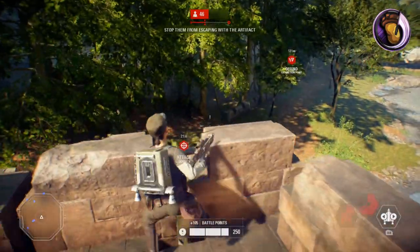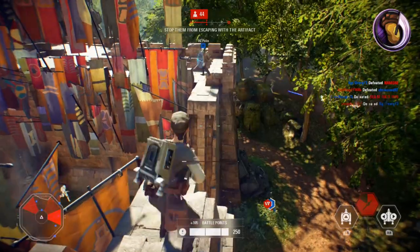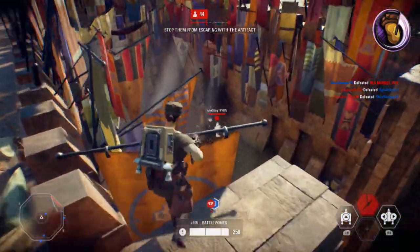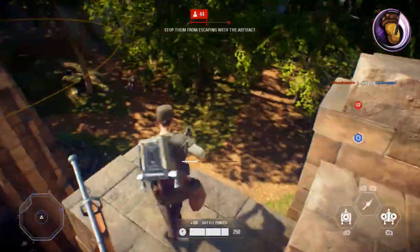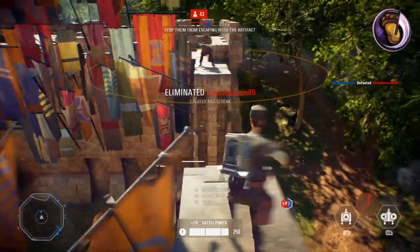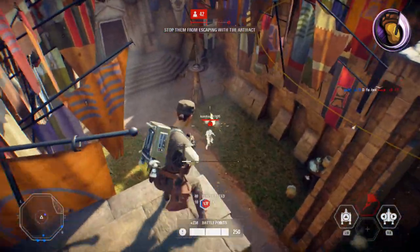The First Order and the Clone Jump Troopers carry powerful pistols for close-quarter combat, and the Resistance and the B2 Battle Droid Jump Troopers have rifles suitable for any range of combat. Once you've chosen your Jump Trooper, you have 3 abilities: a Jetpack Boost, a Rocket Launcher, and a Jetpack Dash.